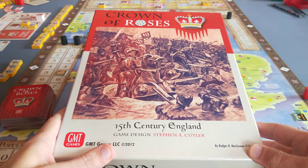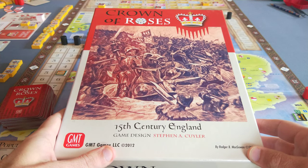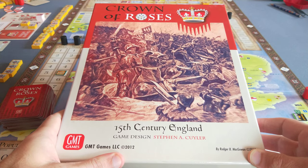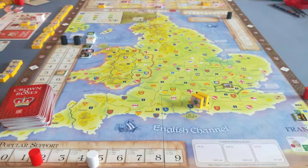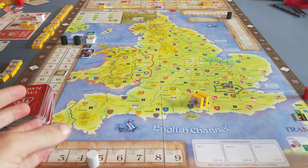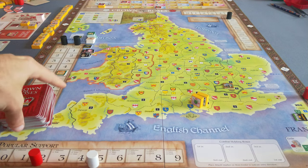G'day folks and welcome to this overview and example of play of Crown of Roses. This is a 2-4 player war game focused on the War of the Roses, 15th Century England. A design by Stephen Coyler and published by GMT Games in 2012. This is a pretty heavy war game, bringing together various elements of war game design that were particularly prominent in the 2000s and early 2010s.